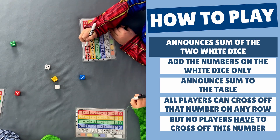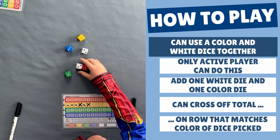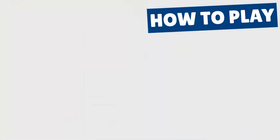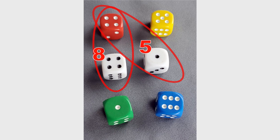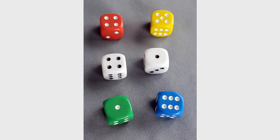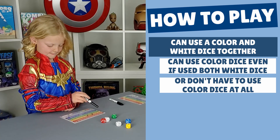First, add the numbers on the 2 white dice and announce the total to the whole table. All players, including the active player, can then — but don't have to — cross off that number on any of their rows. The second thing the active player can do is use one of the colored dice, and this is something only the active player can do. Add the numbers from any one of the white dice and any one of the colored dice, and you can then cross off the total of those dice, but only on the row that matches the color of the dice you picked.